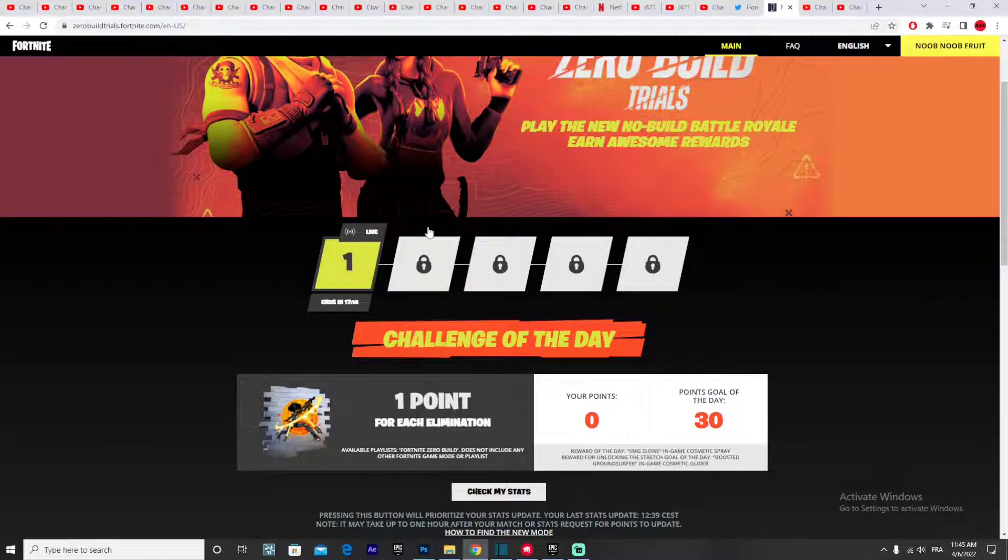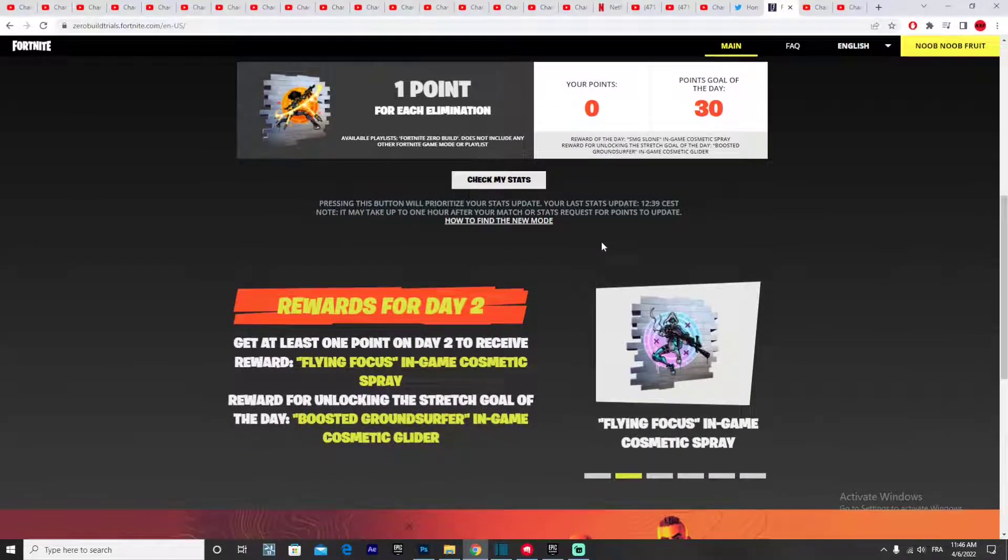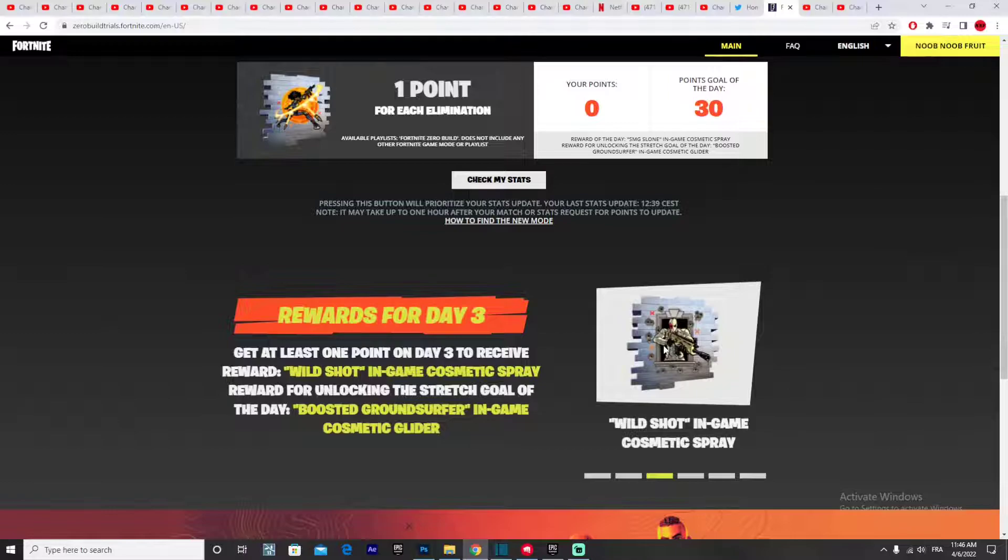These challenges are not impossible. From what I remember from the Kurama and Naruto Shippuden collaboration event, the Day 2, 3, and 4 challenges were really easy to do. This is literally how you can unlock a free glider in Fortnite, plus the cosmetic sprays.